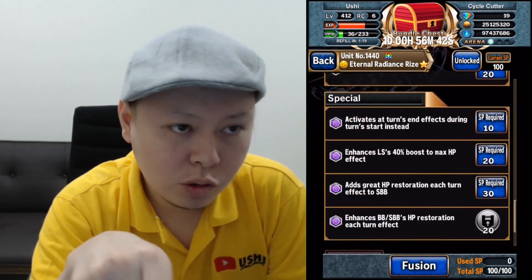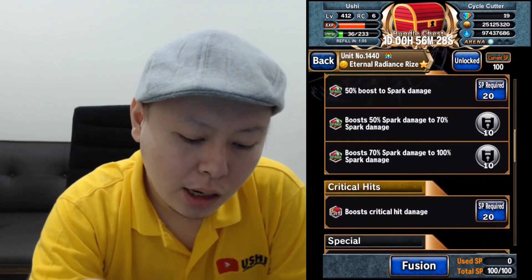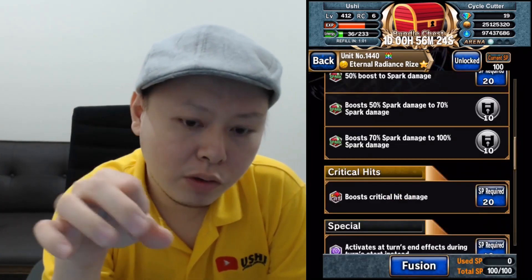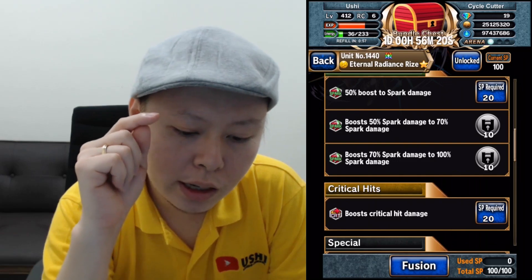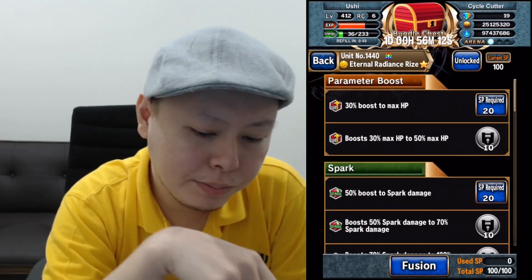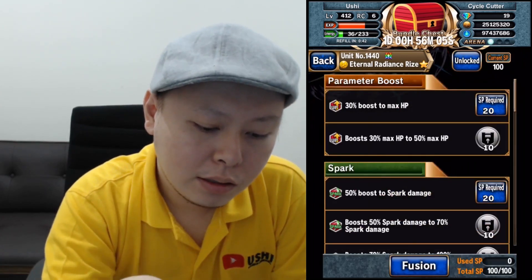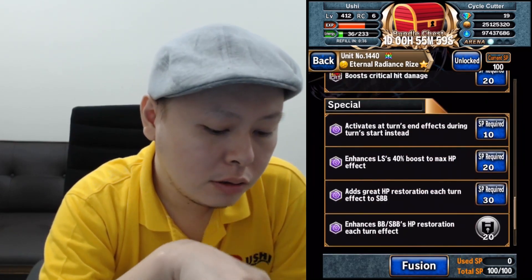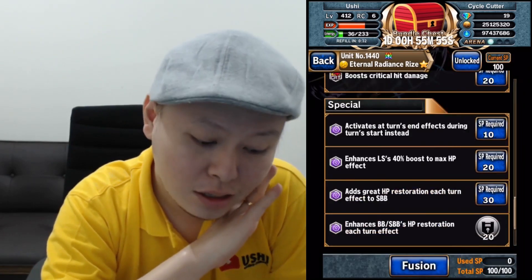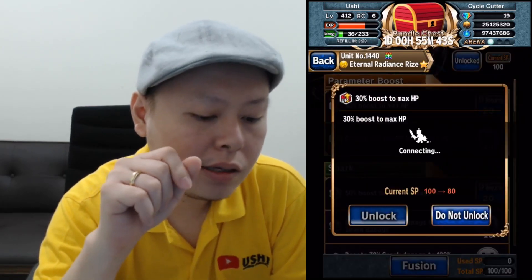Mainly she is a nuker unit outside of her buffs, and probably the most useful buff is the HP regen. Since she is a nuker unit, I don't want to miss the spark damage set into 100 — it's only 40 SP — and I don't want to miss the critical hit damage either, because this will be very good for Frontier 100. Taking these 4 is already 16. So we have 40 left. Rize has the 50% max HP boost, which is really high. It's pretty okay to only take the 30%, and since I don't think I'll use her leader skill much, I don't think I want to take that one. I only have 20 SP left, so probably I'm gonna take this one and the max HP into 50%. So let's take them all.